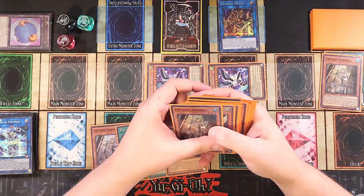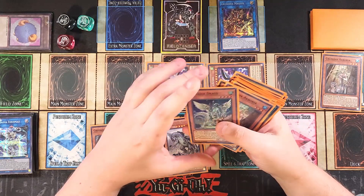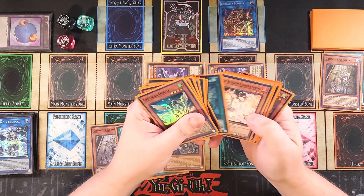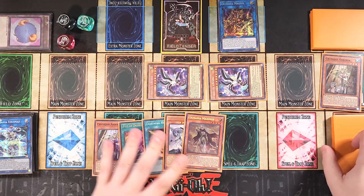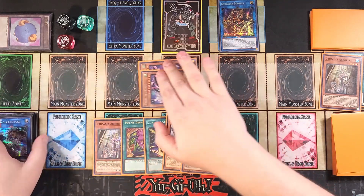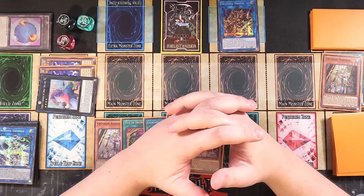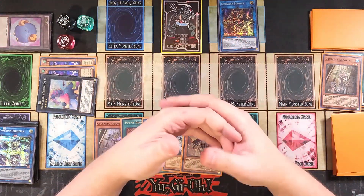Magius adds a Crusadia monster — we grab Draco, which recovers Arborea from the graveyard. You could also grab Maximus since you only have one left, to set up double damage on the follow-up. Both Parallel X copies become Level 4 with 1000 ATK and DEF, giving us two Level 4s for Boguska. We summon Boguska at a far zone to avoid interfering with Crusadia plays. Even if our opponent board-wipes, we still have Lightning Storm as backup. We pass to the opponent with Boguska set.